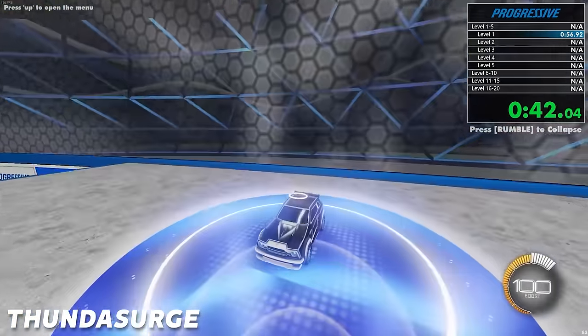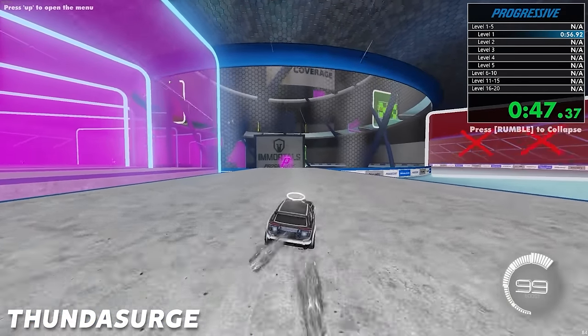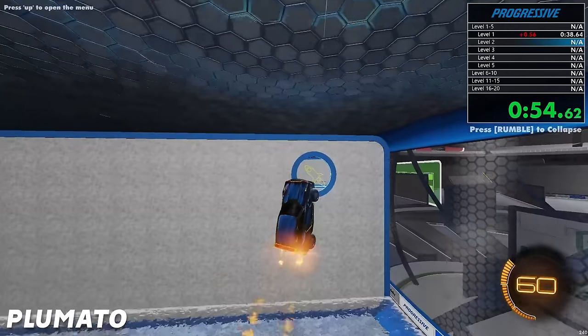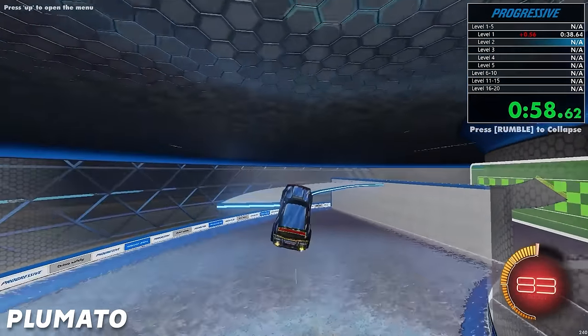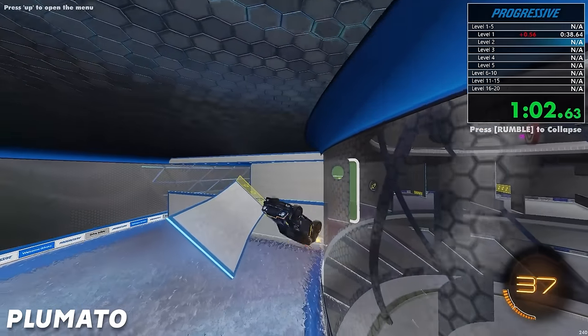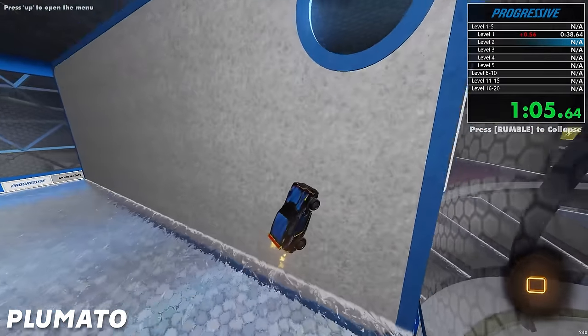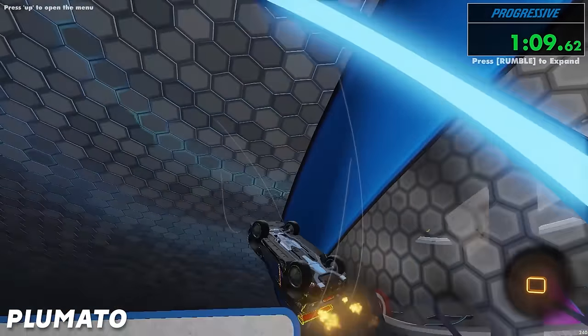Did Thundasurge miss it? He didn't reset — he got hit by the wall, but he did reset at the beginning. On to the next level. We've got players moving up well. Plamato's already on the curved platform near the end and might get to level three pretty soon. He's deciding to skip the ramp as a speedrunner would, and unfortunately he trolled.